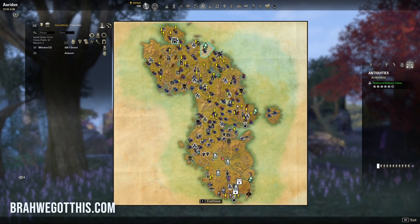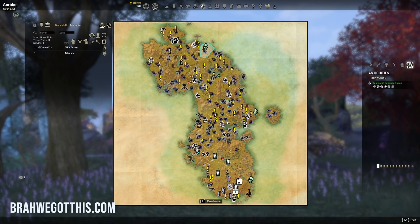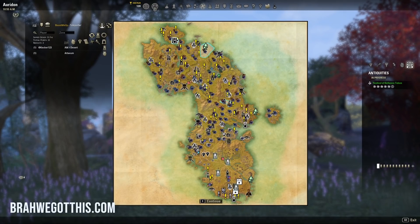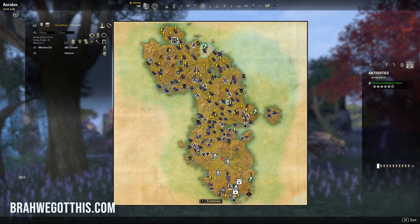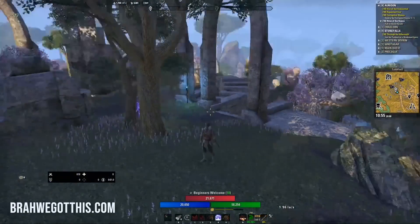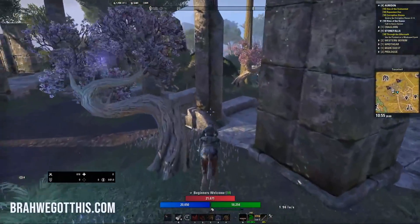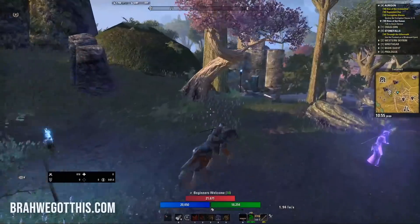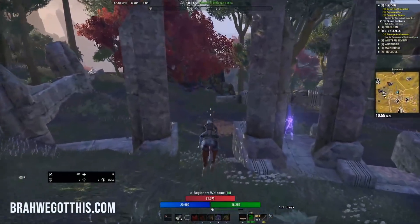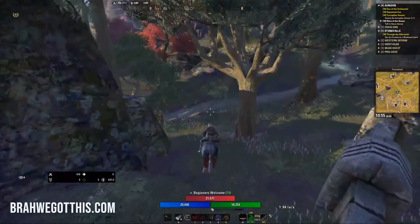Antiquities are also very fun because they allow us to traverse the world — you can pick up Mages Guild books, do quests, do world bosses, do sky shards — it's very fun. As we make our way to the site, we'll collect things as we go. Another thing that's really nice — as I gave you tips in previous episodes — is to get your mount speed up and get your continuous attack passive from PvP. That takes 20 minutes or less, and I showed that in a previous video.